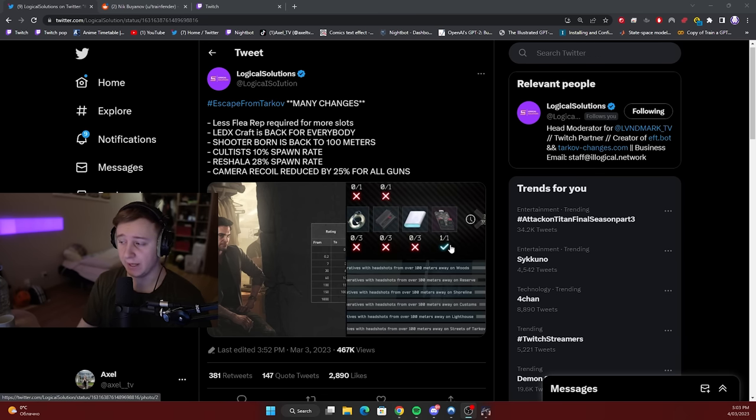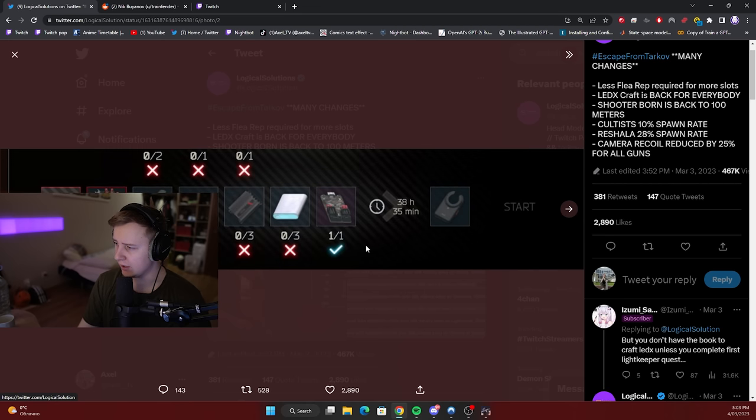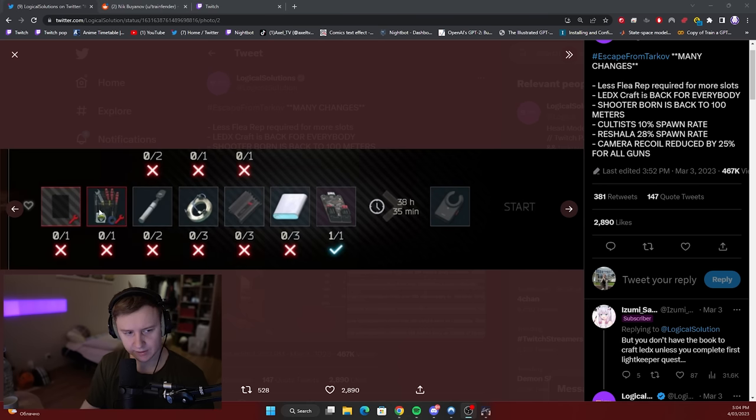Ledex Craft is back for everybody. You can craft it in the med station, or maybe Intel, not sure. However, you do need a very rare item — this is a book from Lightkeeper. You get it from one of Lightkeeper's quests, and I've heard you can find it in stashes, in some bags. So the item is very rare, but there is a chance to get it. Ledex is craftable, however it does require a very, very rare item.